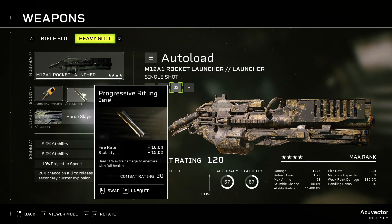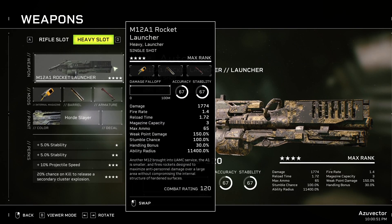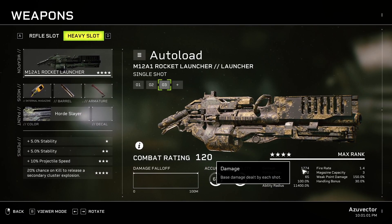Progressive Rifling gives Fire Rate and Stability. Stability doesn't matter with a rocket launcher, but Fire Rate lets you shoot faster — you've got three rounds in your magazine, so might as well use them faster. With 10% extra damage to enemies with full health, that's for enemies that haven't been shot yet. If teammates are busy with stuff closer in, you'll get that extra damage, which can basically increase the area of your blast radius and make it more dangerous. Deep-Railed Armature gives Reload Speed and Max Ammo. The damage of the rocket launcher is 1774.